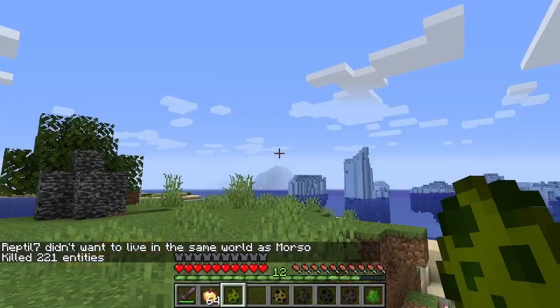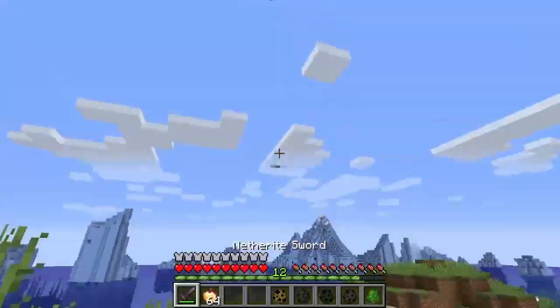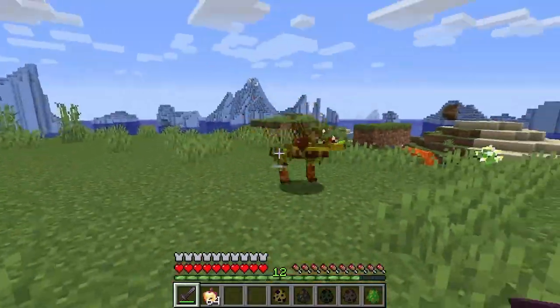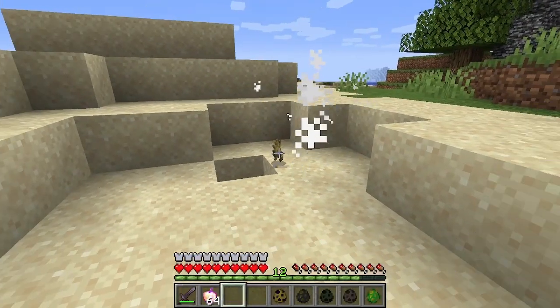Next up, we have Eeyore! I hope it's not Eeyore — if it's Eeyore, I swear. That's not Eeyore! That's from Jurassic Park! It's a lizard creature! Oh, it's like a plant monster! I thought it was kind of cute and scary at the same time, but it's adorable. It drops wheat — okay, that's weird.